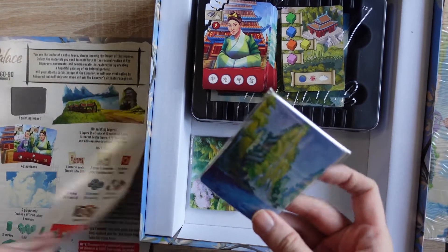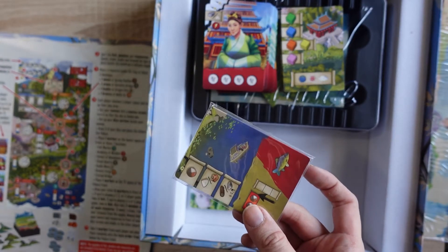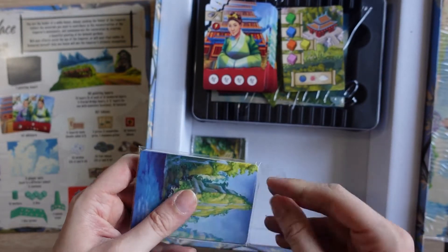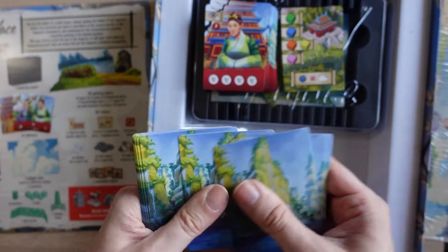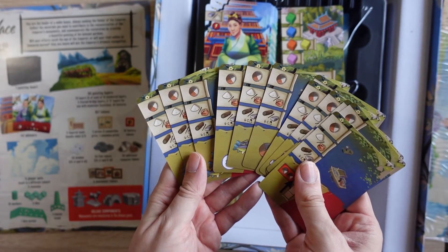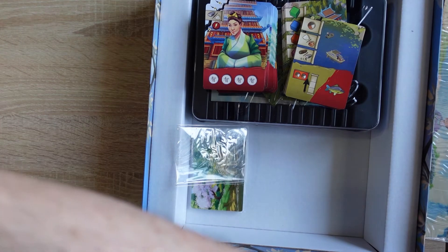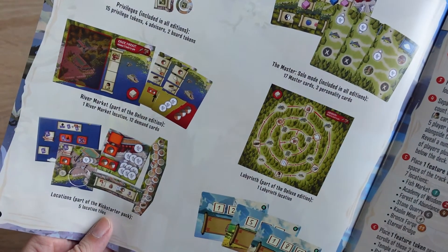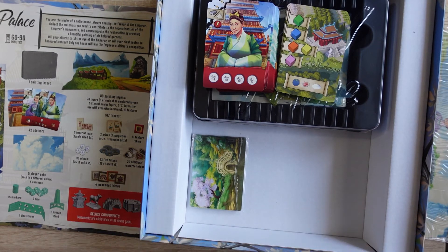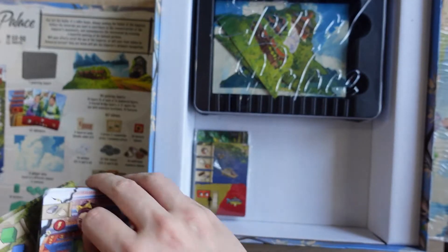These ones will be the locations for the Kickstarter pack — there's a five location tile. Let's see how many there are: 1, 2, 3, 4, 5, 6, 7, 8, 9, 10, 11, 12. Oh, they're for the river market — there's 12 demand cards. So I'll put those away until I play with that expansion. I'm probably going to put all the expansion bits in their own little bags just so I don't mix everything up.